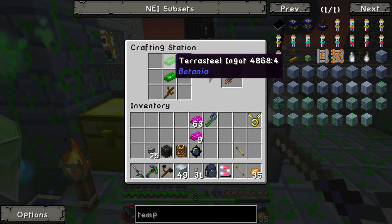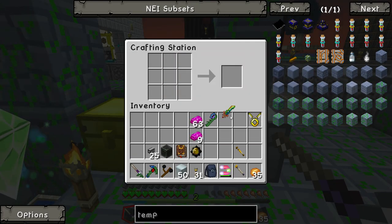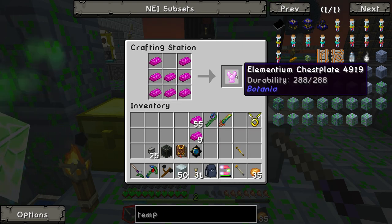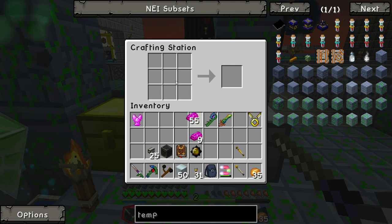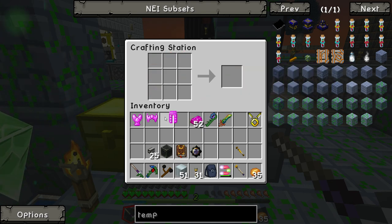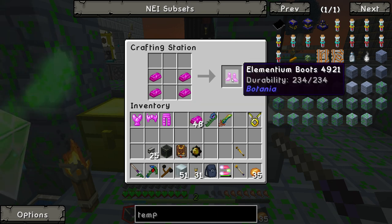I made two more terra steel for a terra blade. Let's make ourselves a suit of armor — there's a chest piece, the head, the pants, and the little feet. Excellent.